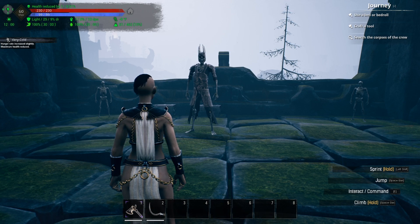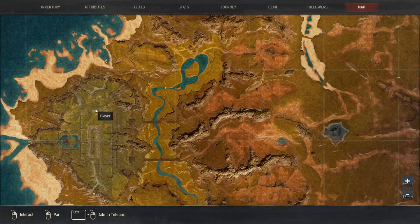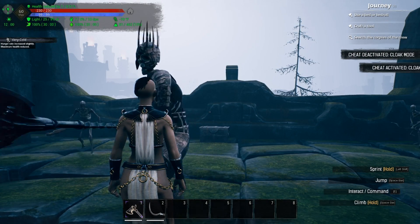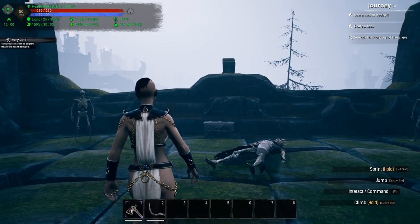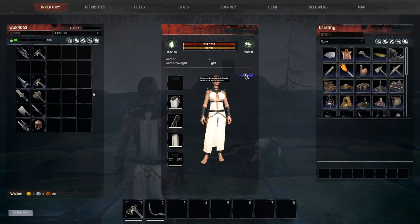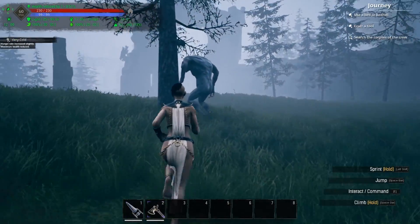The next guy on our list is actually named The Slaughterer, and this guy is pretty insane — he's got 17,000 hit points. He has a spear, the Acaronian Spear. He drops the Razor Sharp Axe, which has a health damage of 57 and armor pen of zero, and the Warsickles, which are daggers with a health damage of 43 and armor pen of 18.